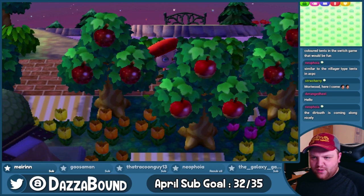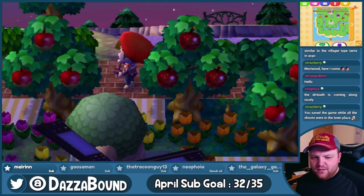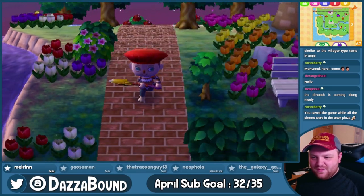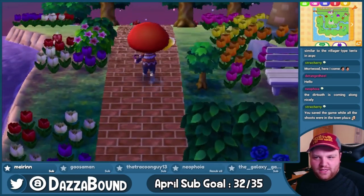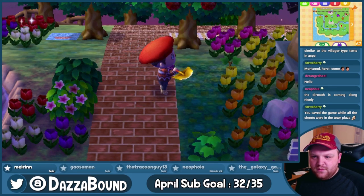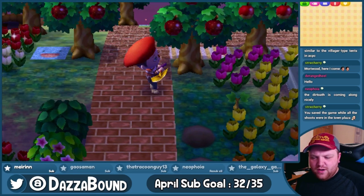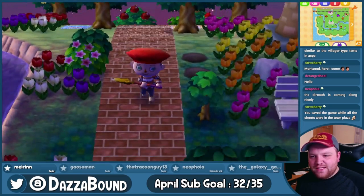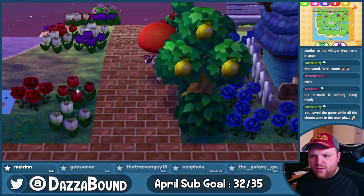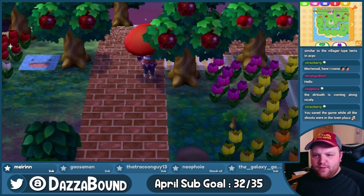The next episode or next stream I do, I will be scanning in the 10th villager, which I'm super excited about. Then after they're in, I'll save the game while all the shoots are in the town plaza — you guys can get an inside look at all of my shoots. So yellow hibiscus, we've got plenty of those in storage waiting to be used — that can go here and here. These ones would be pink azalea, but I don't think I've got any. I definitely want to use azalea instead of hydrangea because the pink hydrangeas are really bright and in your face, so maybe that'll look cool.